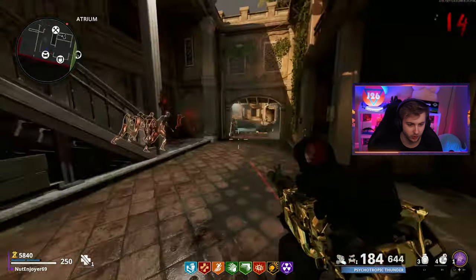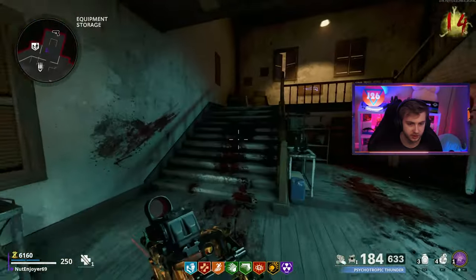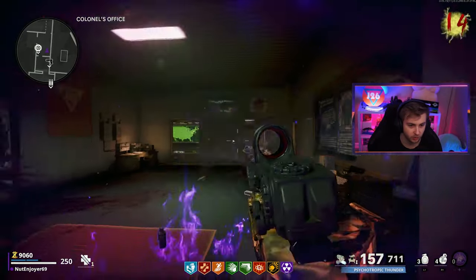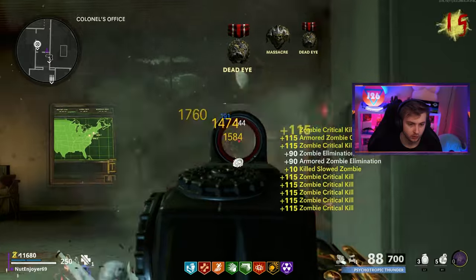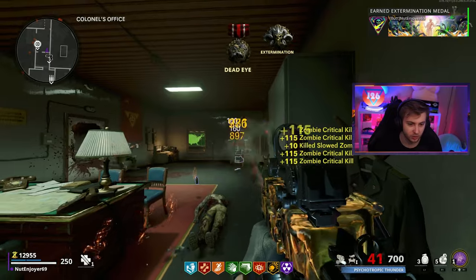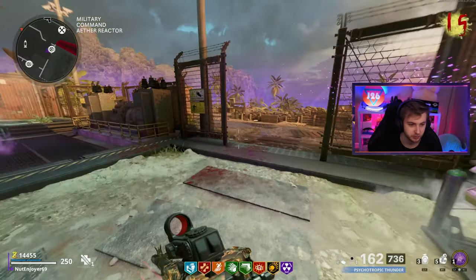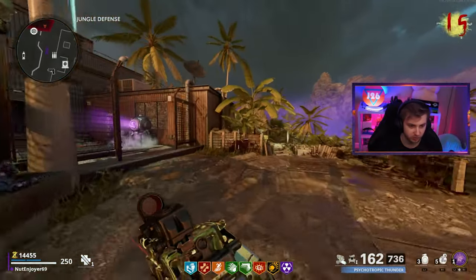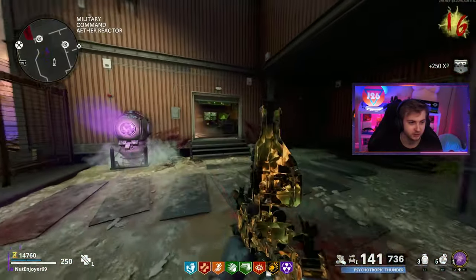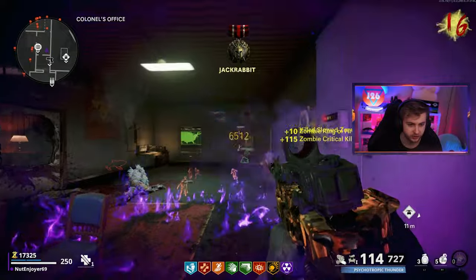Might grab Cryo Freeze first to slow them down while they're sped up. Now we can get some real grinding done. Let's just hope the Mangler doesn't get stuck so often — that's the one downside of this spot. Oh, I miss grinding in Kernels. Just seeing the big wall of yellow text from every zombie coming at you in a straight line is beautiful. It didn't even take a round for this Mangler to get stuck. How was this never fixed? This was a problem when the map came out.